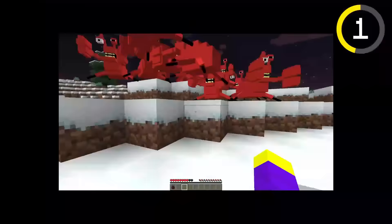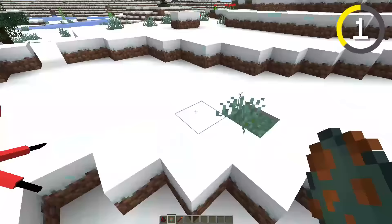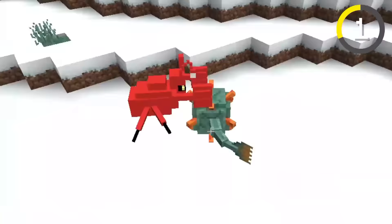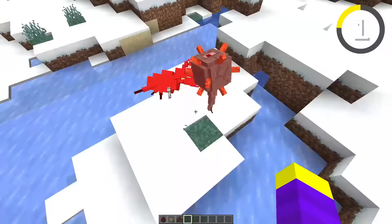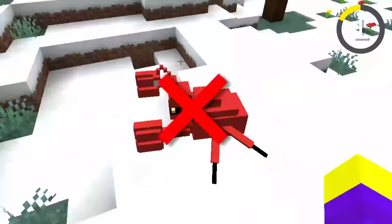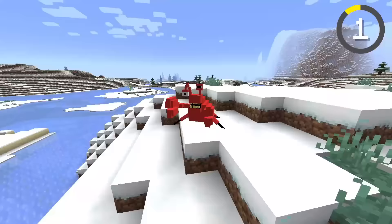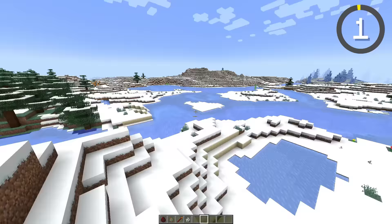These are probably just the crabs getting revenge for being locked in a tank at the grocery store. Since Admiral Crusty is a water mob, I decided to see if he can beat a guardian in a fight. Come on Admiral Crusty — you're the king of the water, you got this. This fight is taking a really long time. And after all that he still didn't win. I guess Admiral Crusty isn't the king of the water — he lost to a regular guardian, not even an elder guardian. I decided to give Admiral Crusty a 10 out of 10 — I really like how he looks, he's one of my favorite mobs so far.